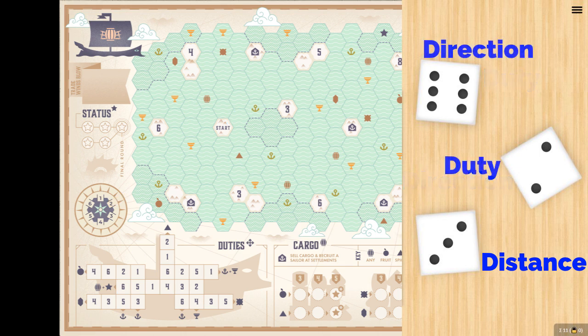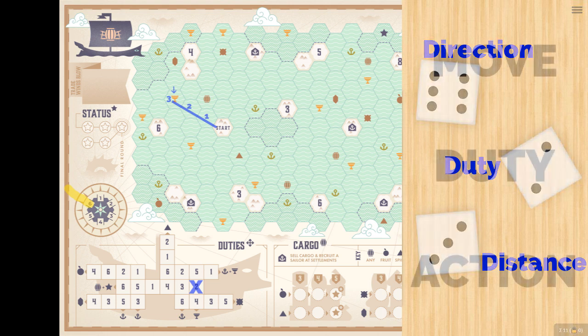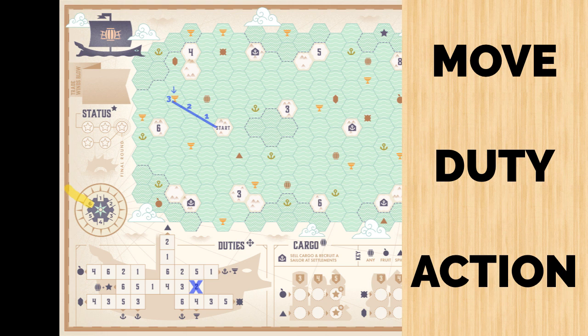In this scenario, we've swapped duty and direction. The direction will be 6 to the northwest, and distance will still be 3, and the duty marked off is 2. It does land on an icon, and so we will have an action to collect that icon. Move, duty, then action.